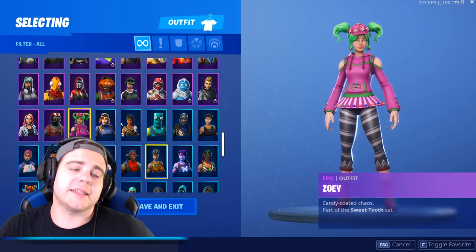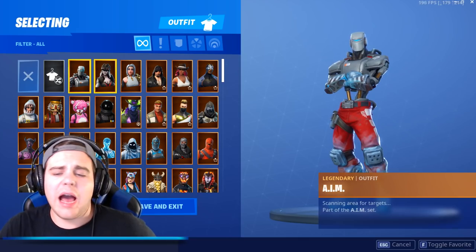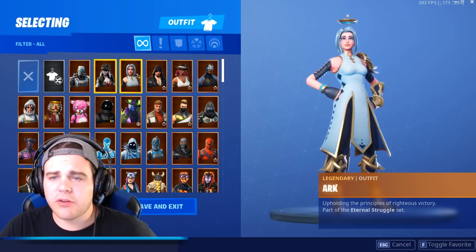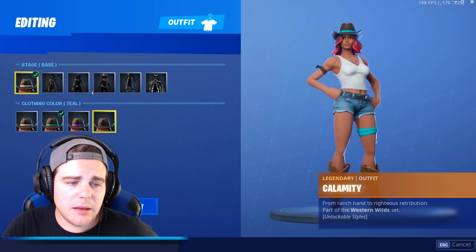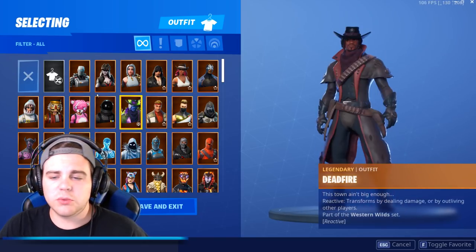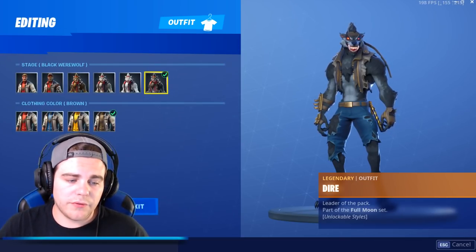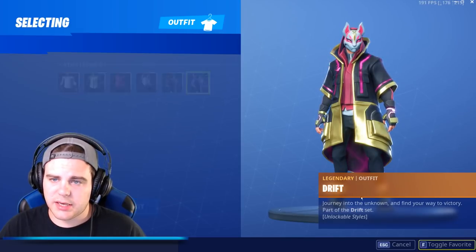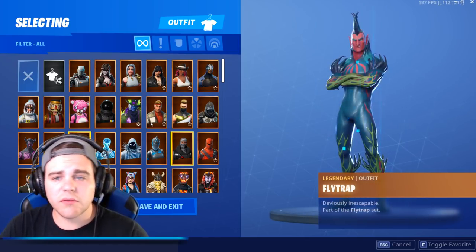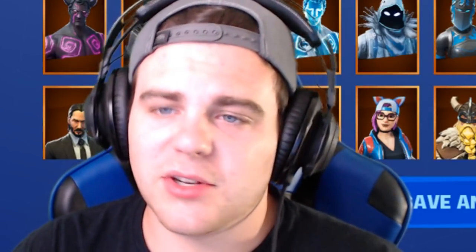There's only one red skin — Black Widow. And now for the legendary skins! We got the Aim, the Archine — I love this skin, it's got such a dope back bling. The Arc, Black Heart, Calamity maxed out, Carbide, Chomp Senior, Crack Shot, Cuddle Team Leader, Dark Voyager, Dead Fire — love this one because as you get closer to end game he starts to light up. Dire Wolf, Drift — another battle pass skin — the Enforcer, Hybrid, Havoc, Ice Knight, Ice Raven, Ice Love Ranger.